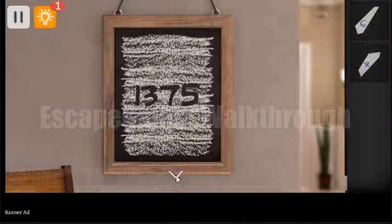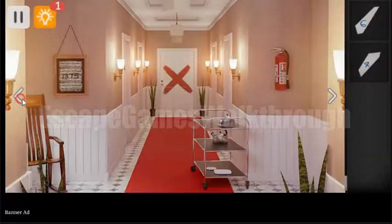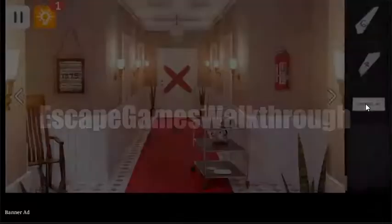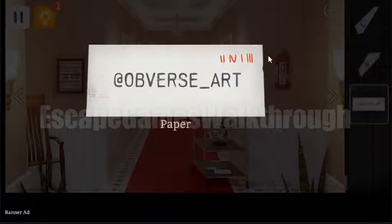Here we can see a hint. Now let's turn to the left and get the hint from the wall. Look closer at it. Here we can see 2, 4, 1, 3 — or 1, 2, 3, 4 — which is the sequence to use these digits.